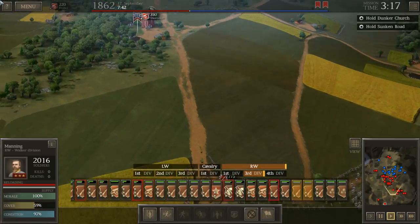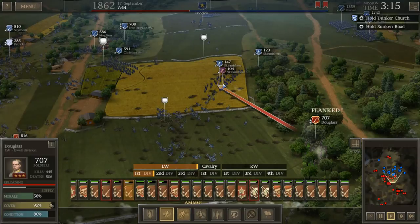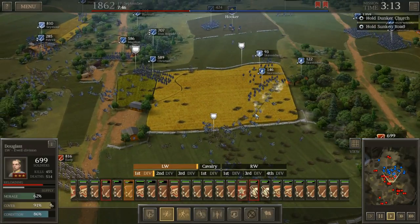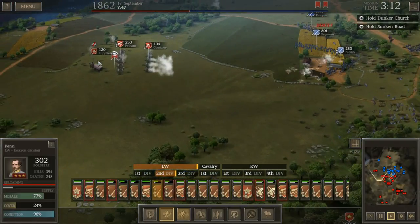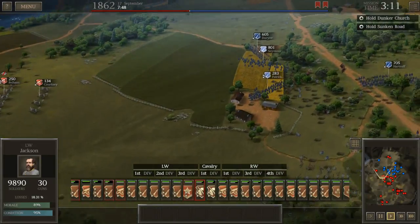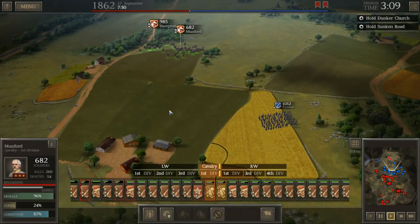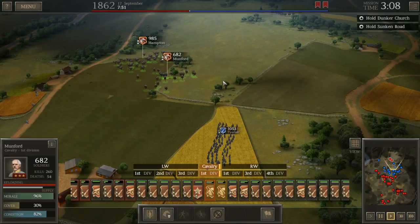We don't know what we're going to face at the Sunken Road, and I can only imagine it's going to be pretty nasty because the enemy are desperate to get a victory here at Antietam. Penn is out of ammo — we've got to get the supply wagon over there now. I'm not sure how long it's going to take to move. Nonetheless we do have our cavalry — maybe we could start harassing some of the incoming units like Tisdale. We could have also tried to steal their supply wagon but we'll wait a bit.